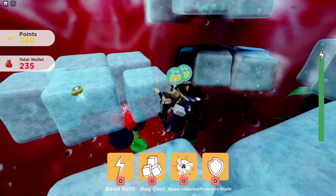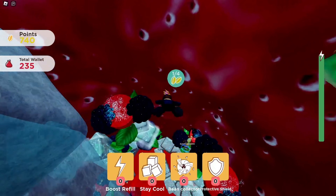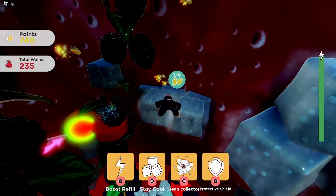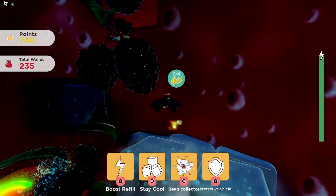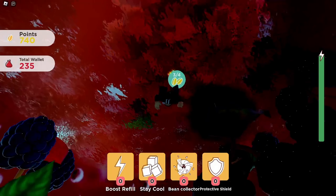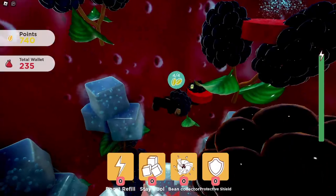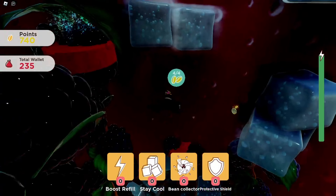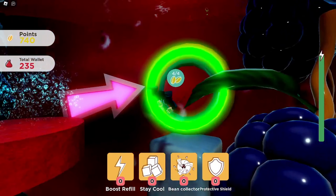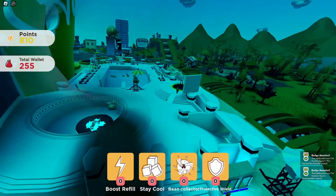Here is level seven. Sometimes there might be other people playing with you who could take your coffee beans, so pay attention to that. Swim through, collect the beans — I've got three out of four, just need one more. There it is! Find the portal, go through, down the slide, and there you go — I've got the badges and the item.